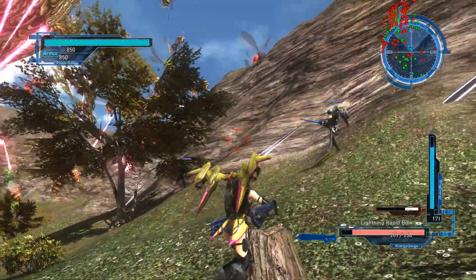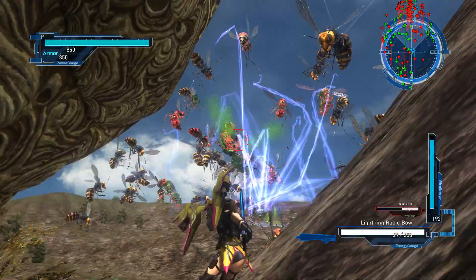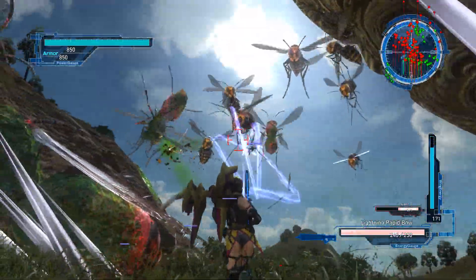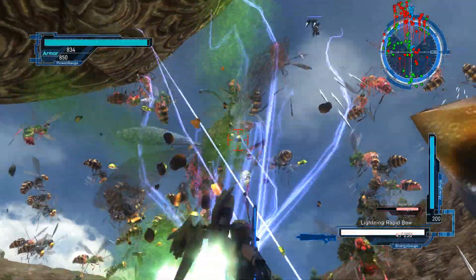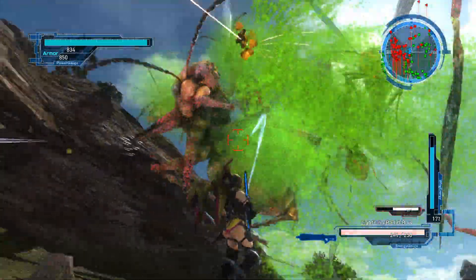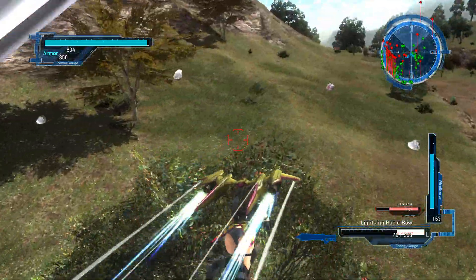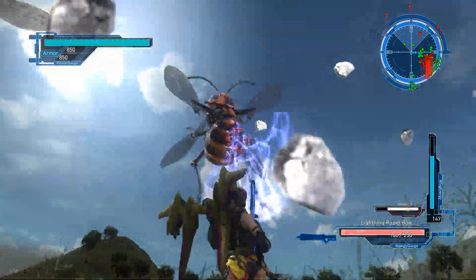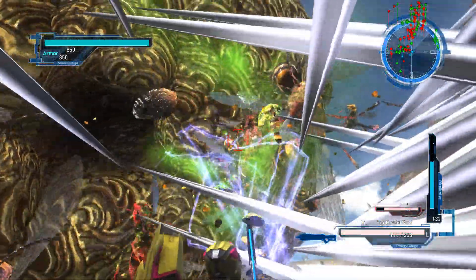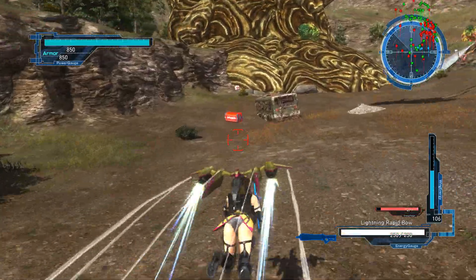So many flying types. There is more than one queen guarding this nest. We're no match for them with our current strength. All units, retreat. Retreat now. Direct hit. Fire. Too many flying types — all teams, retreat now. We don't have the necessary equipment to destroy that nest. We'll retreat for now and think of a better plan.